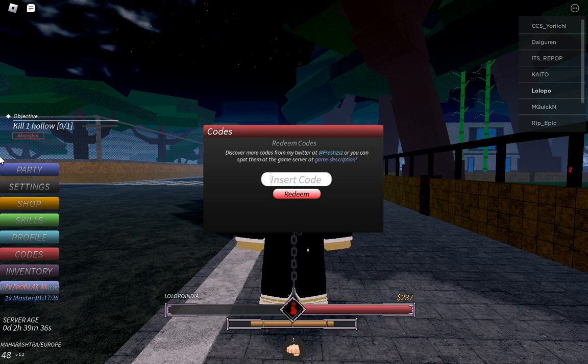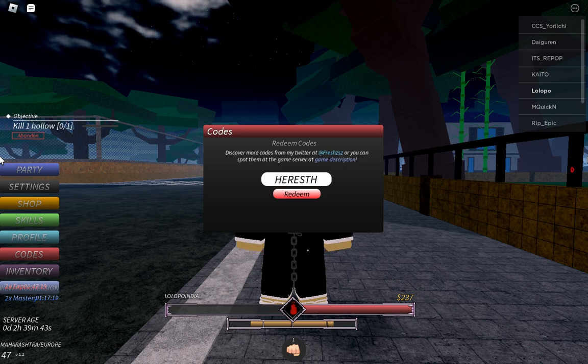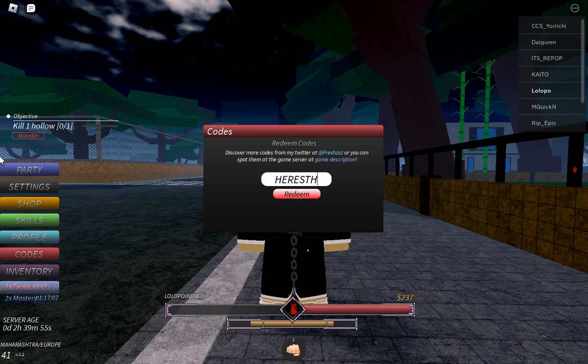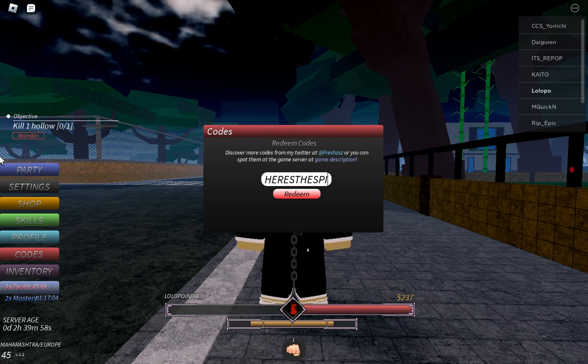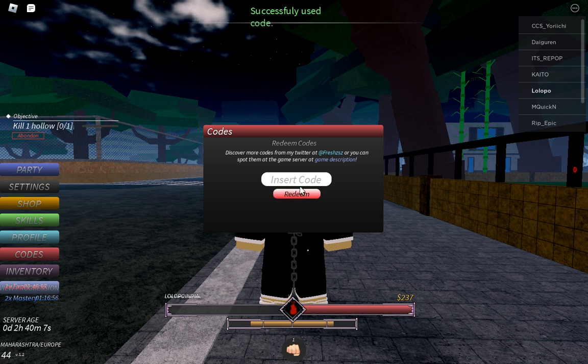These are the latest codes. Use all these codes. The first code is HereSpins — H-E-R-E-S-P-I-N-S. You can see it says 'successfully used code.'